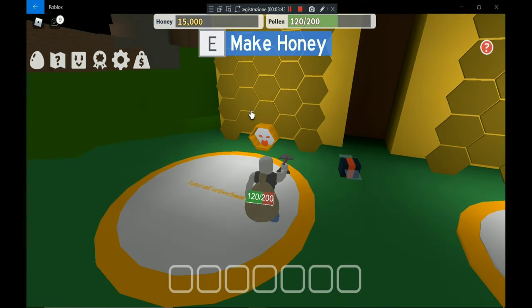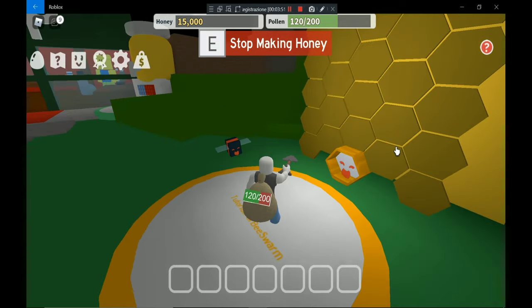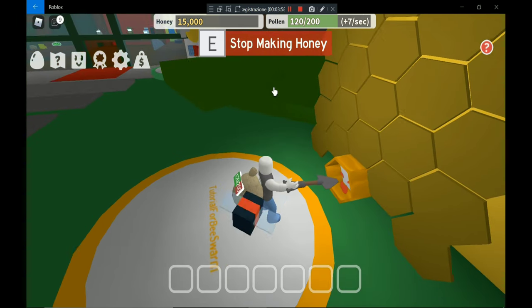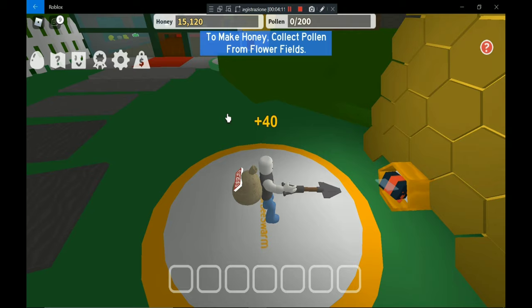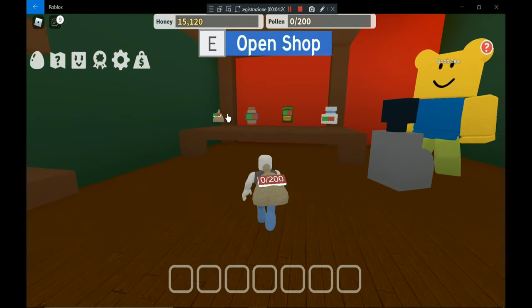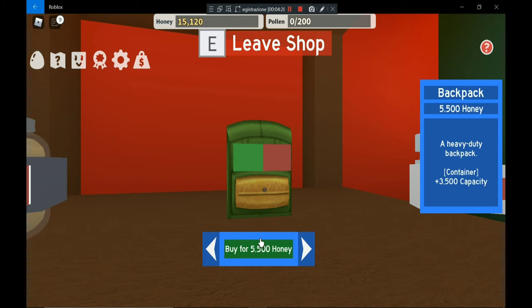If your backpack is full you can convert it here — click 'stop making honey' then 'make honey'. So let's make honey already. For the beginning you need a good backpack — this green backpack. It's already good so let's buy it for 5500 honey. Received backpack — the green backpack.